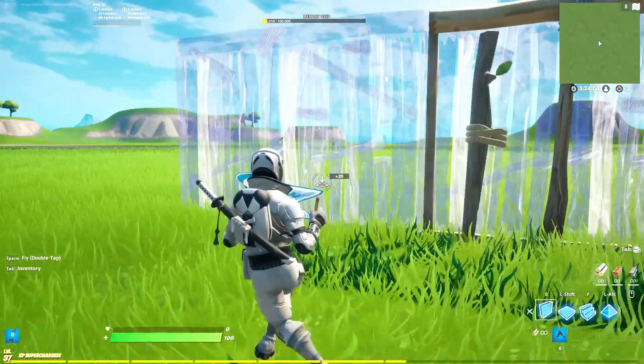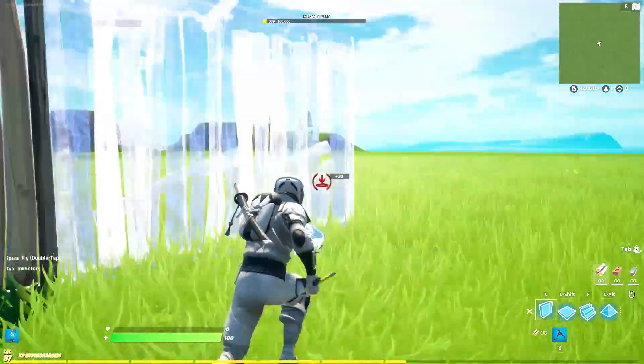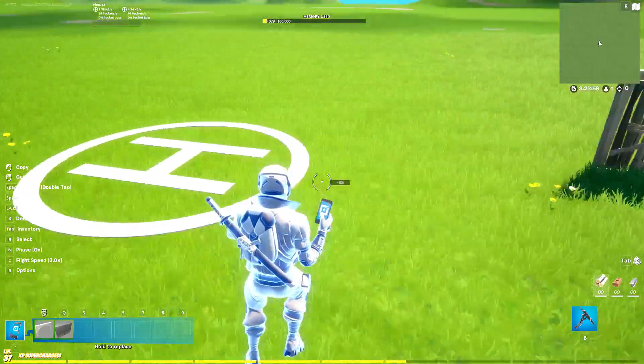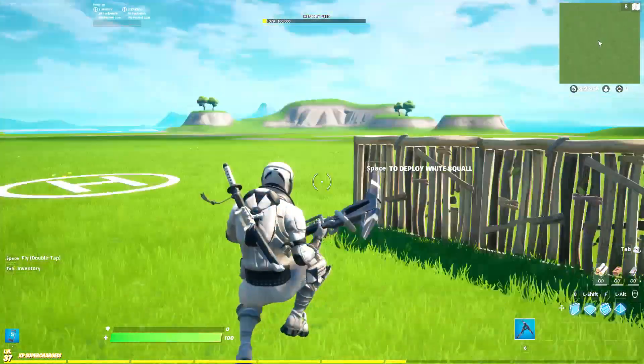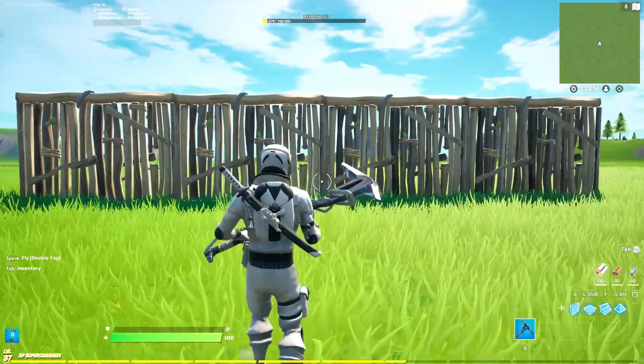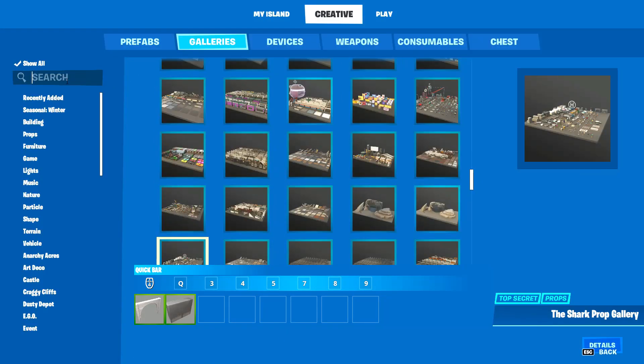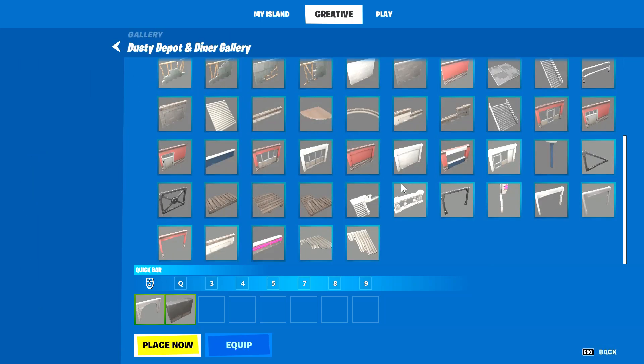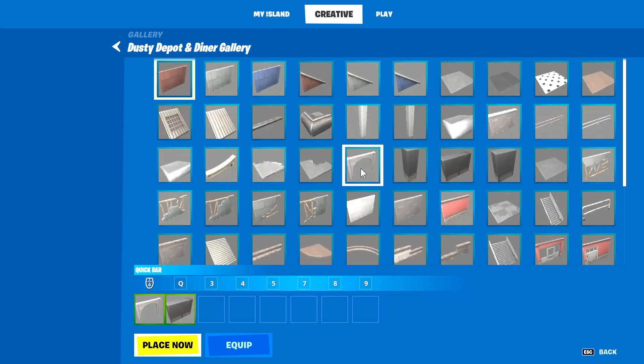The first thing you need to do is build a tunnel, because in first-person you need to be inside a tunnel — otherwise you'll see the sky all around you and it won't look very good. To build a tunnel, go to the dusty gallery and grab the arch piece.